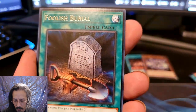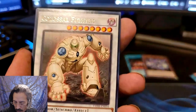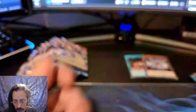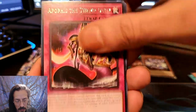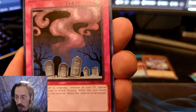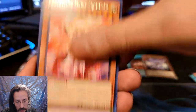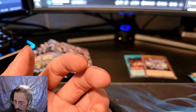Arch Nemesis, Foolish Burial, Demona Valmonica, Summoner Monk, Fractured Dance, Colossal Fighter, Cranium Burst. Apophis the Swamp Deity, Arch Nemesis again, another Mace — I think that's a playset of those. By the way, a playset is three — you can only have a max of three of the same card in your deck. Call of the Haunted, Spirit, Performage Trick Clown, Magic Planter — that's it for that pack.